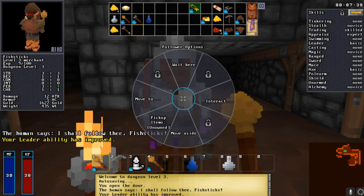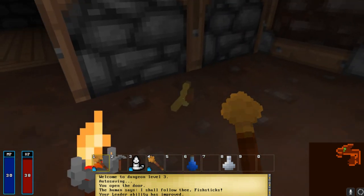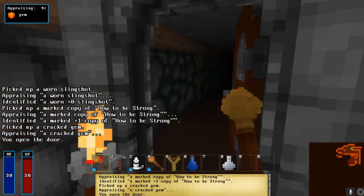With level 20 leadership I can make him interact, move, and pick up certain items - that's not bad at all starting off.